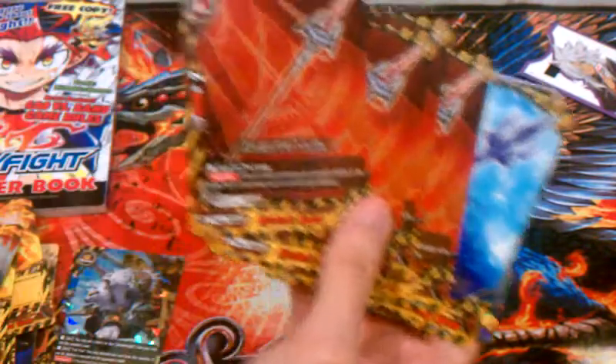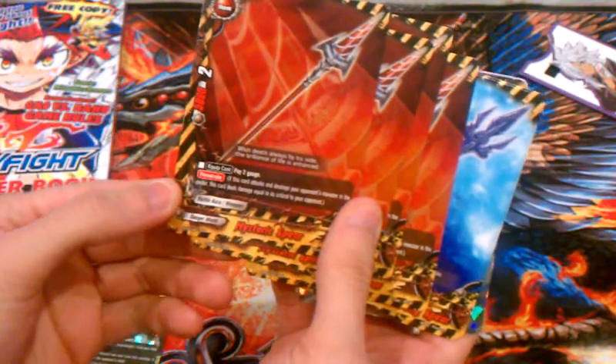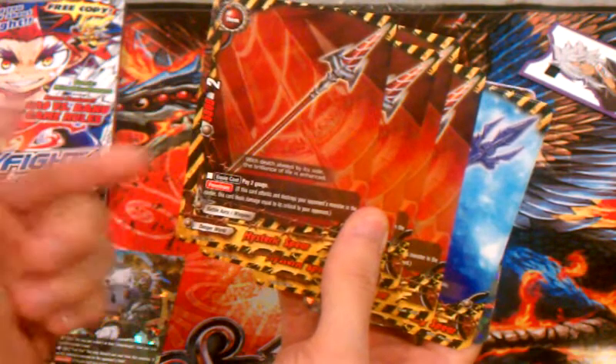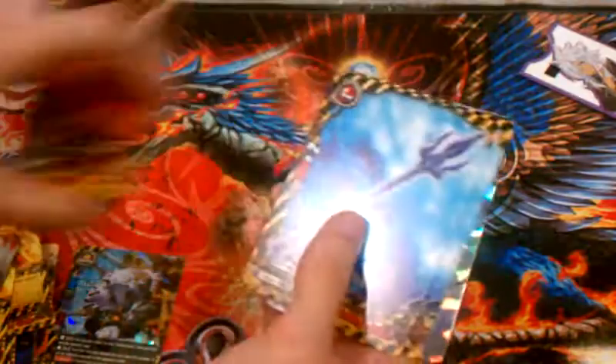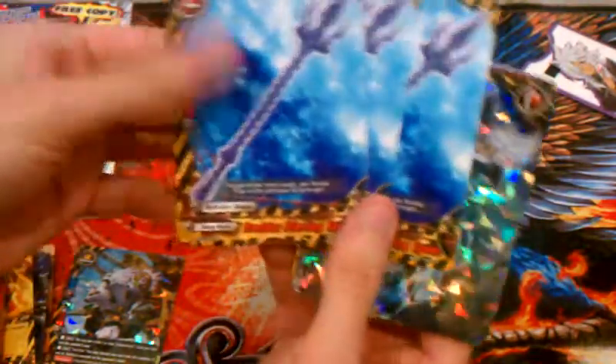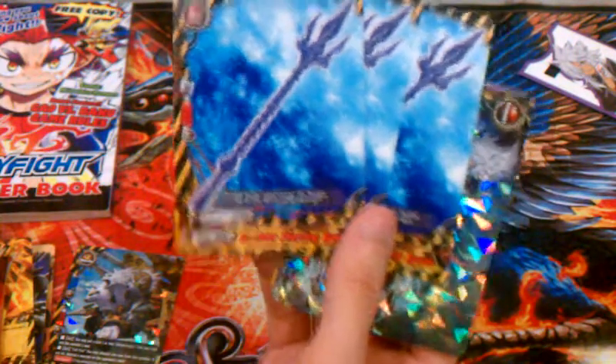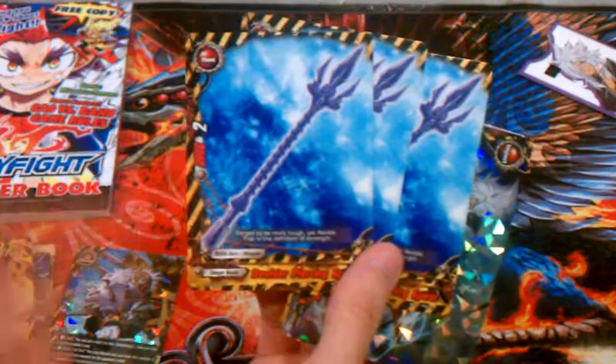Four copies of the Danger World special weapon, Hysteric Spear — pay 2 gauge, 5,000 power, 2 critical, and has Penetrate. So kill a monster in the center, deal 2 damage to the opponent. Then Boulder Piercing Spear, the vanilla weapon — 3,000 power, 2 critical.